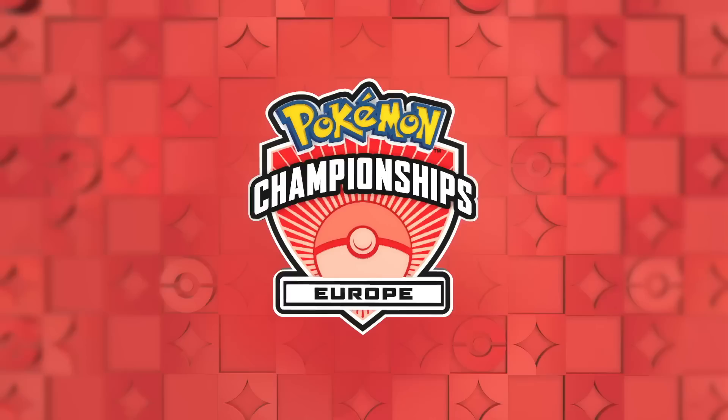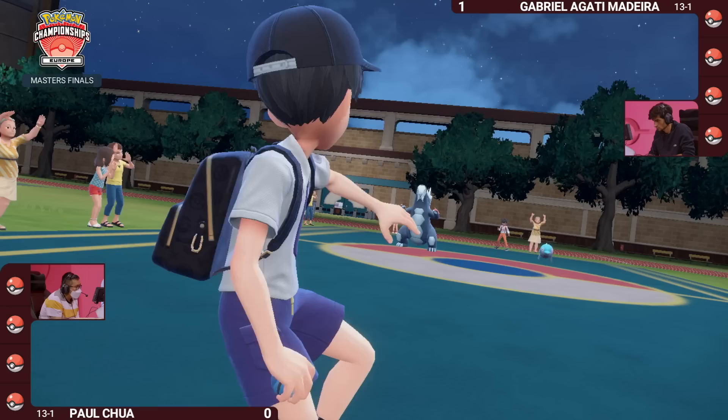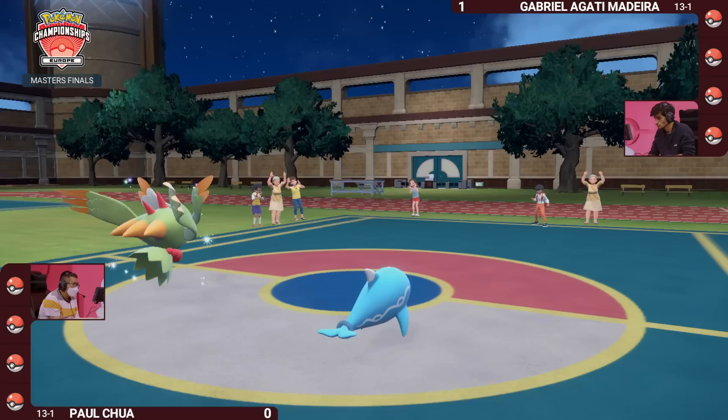Paul also identifies how strong Baxcalibur is because this is the same six Pokemon that Gabriel is using that Paul used for his top 16 in Fort Wayne — so we need to see some adjustments. We've had a tidal wave of rematches coming through Swiss across the broadcast all weekend, and it's lovely to have it here in the finals. It's going to be a hard hill to climb in Game 2.